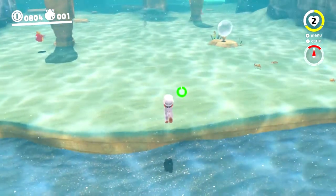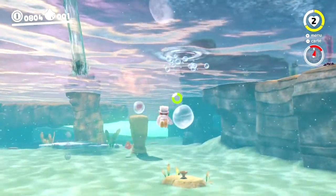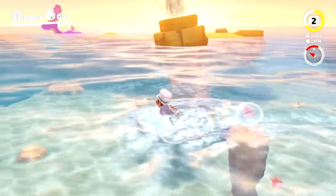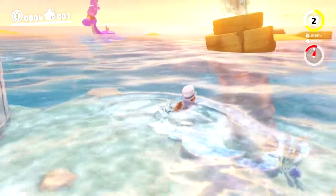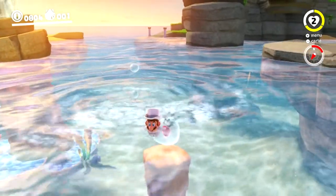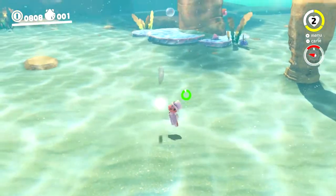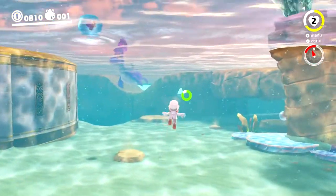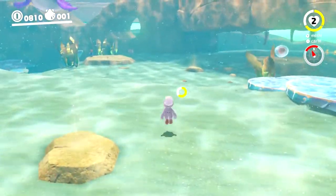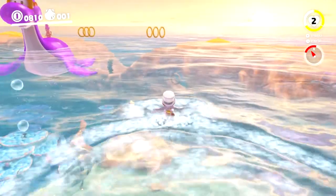L'effet de particules quand on nage est super mal fait dans Uncharted, franchement il y a un problème. Dans Mario Odyssey ça passe crème. Et puis les fonds sous-marins sont quand même plutôt bien réalisés, contrairement à Mario Sunshine. C'était un peu le point faible du jeu. On peut appuyer sur R et Y en même temps pour nager en face.